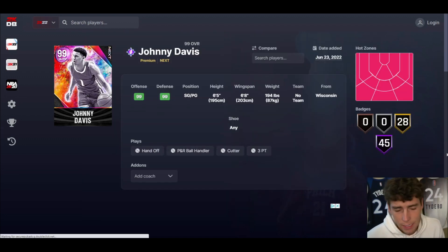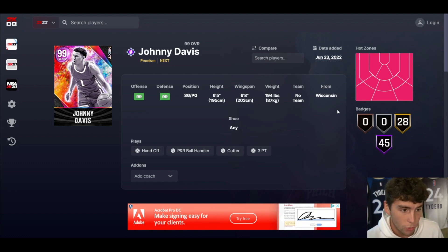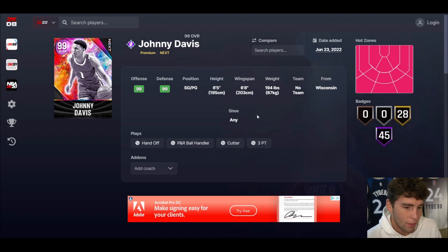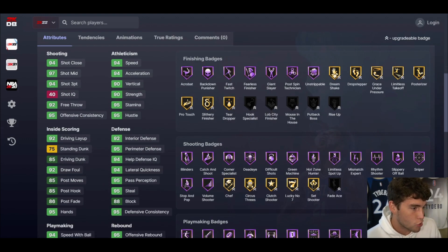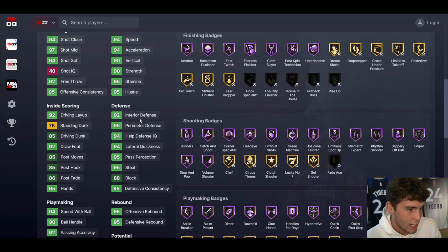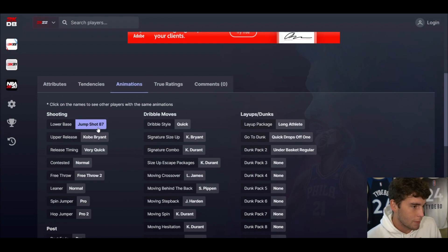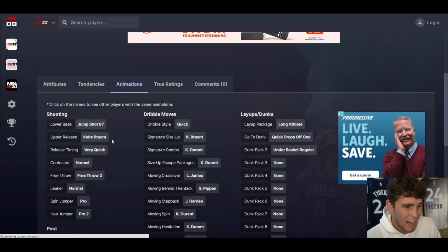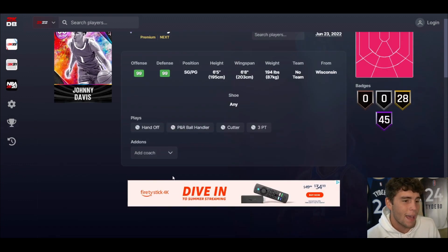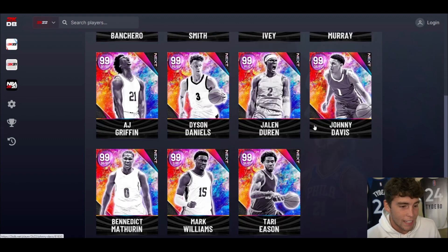Johnny Davis from Wisconsin is up next. The card can play point guard, which is good since he's only 6-5. Hot spots from everywhere, 45 Hall of Famers, 28 on Gold. 94 three-ball, 85 driving dunk, 75 standing dunk, 94 mid-range, 90 ball handle, 94 speed, 92 interior, 95 perimeter, good lateral quickness. It comes down to the animations: 87 on Very Quick, Steve Nash base — not great. Quick dribble style Kobe, size-up KD, escape Scotty, move-by-the-back. I'm not super high on Johnny Davis.